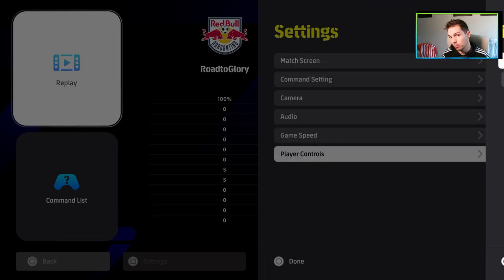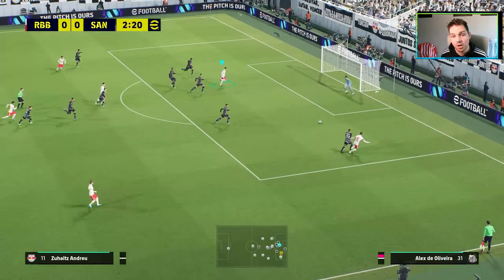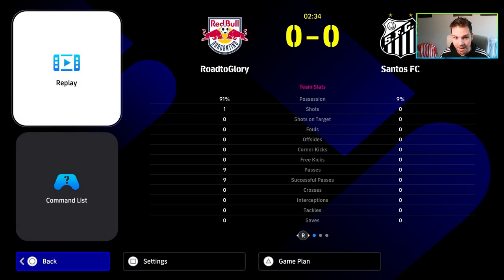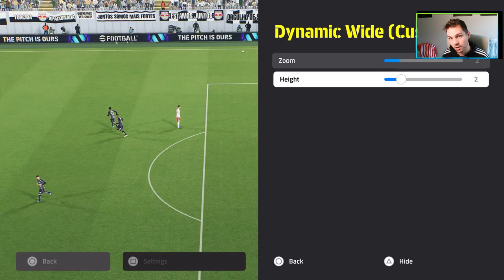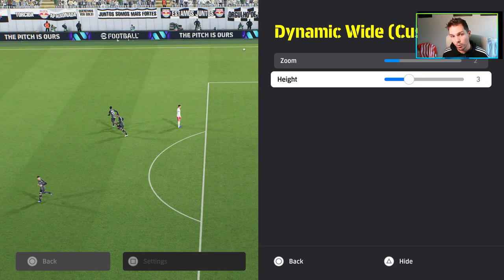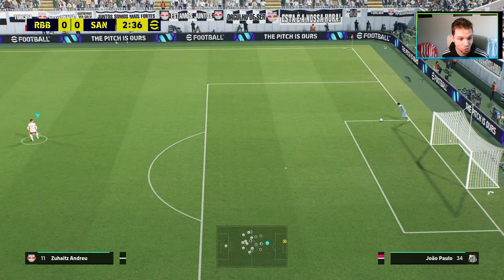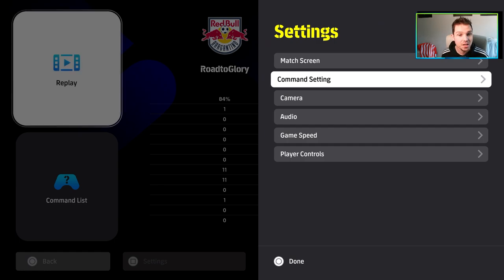You can control the match or not — you can play manager mode and sim it, set your tactics and let the AI play itself, or if you see a chance developing you can switch over and jump into the action. Before you start playing, I want to talk about two key things. Don't get used to the default camera — change to dynamic wide, or dynamic wide custom 2-2. You can mess around with the height to your personal preference, but after playing thousands of hours of the series I still think this is the best camera for dribbling, possession, and passing. You can zoom out a bit if you want.